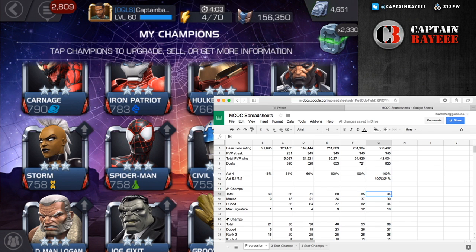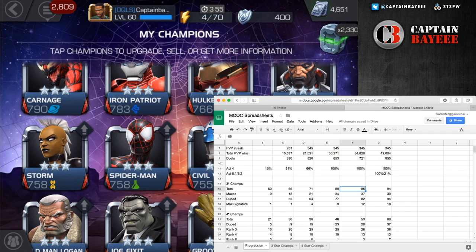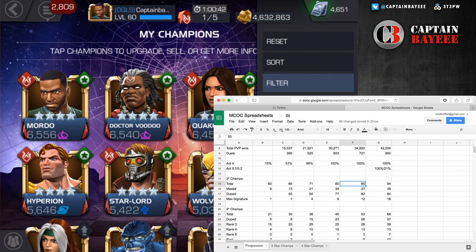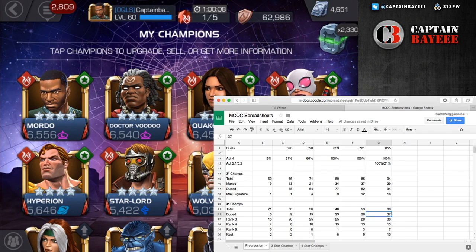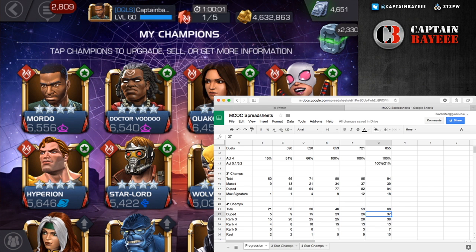Next up, four-star champions. Switching over in-game — the four-star count has gone up by about 15 champions, roughly half of that from my four-star opening and the rest from arena, including Hyperion and Dr. Strange. I have 37 of them duplicated, 38 are at rank three, 13 at rank four, and seven are at rank five, which is awesome. I'm loving my rank-five champions — you can see them right here on screen.